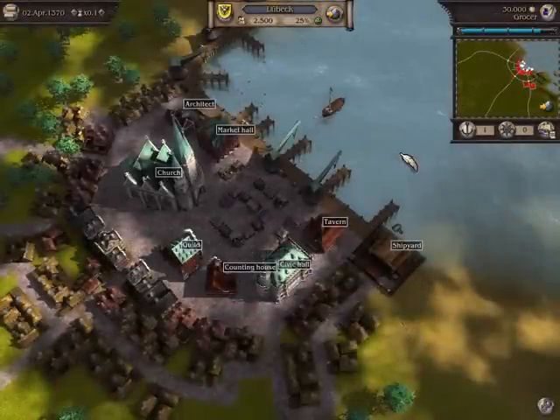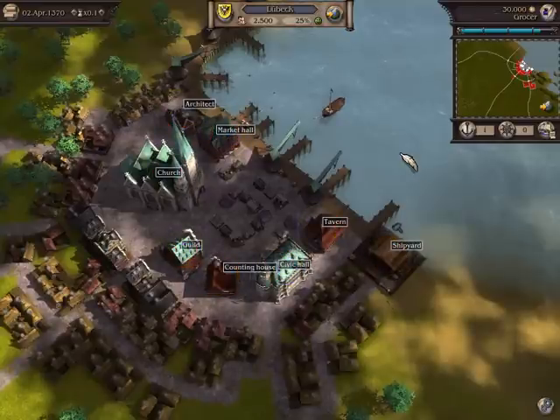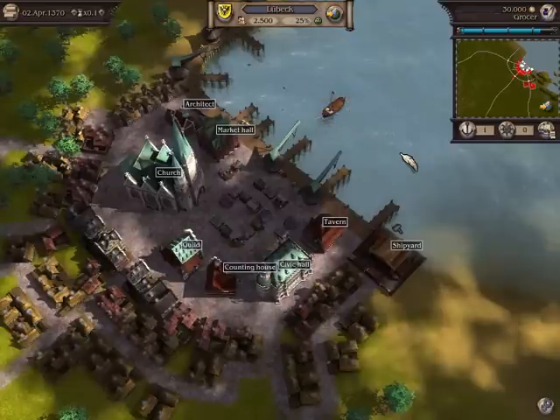The important buildings in which you can perform actions can be found at the marketplace in the centre of the city. At the start of play, your convoy lies at anchor in the port of Lubeck. Click on it to select it. Alternatively, you can click the convoy button.